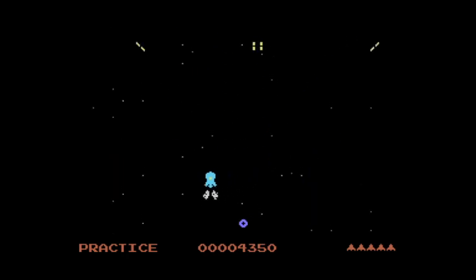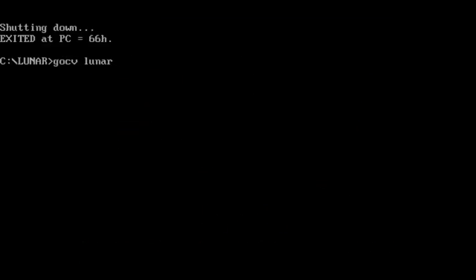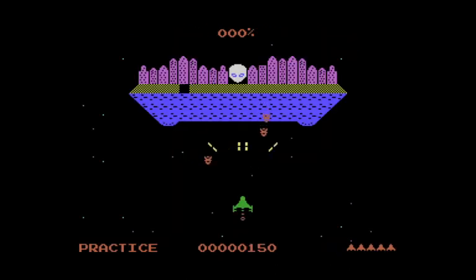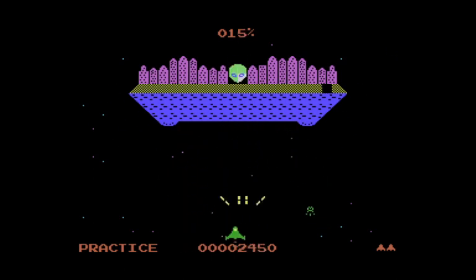I'm going to exit back out and start over because I want to go against the Clone King and show you how that works now. It's a little easier to fight them, and we have an indicator above the top which tells you how much damage he has taken — in case you have a hard time seeing the colors on his face if you're colorblind or using a black and white screen.